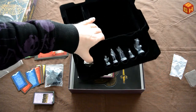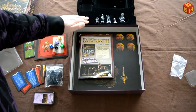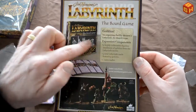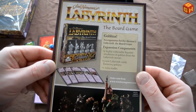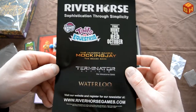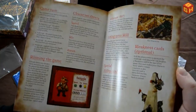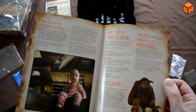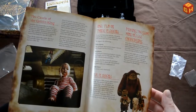Underneath the insert there's a nice thumb hole so you can easily take it out. There's a pamphlet for an expansion that has goblins — more cool miniatures. The rulebook is rather thin because this is an easy game to learn, it's very simple. It has some nice pictures from the movie and separate rules for one, two, three, or five players, because this game is basically made for four players.